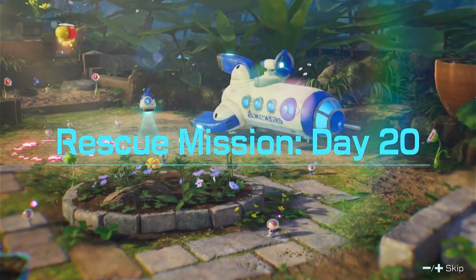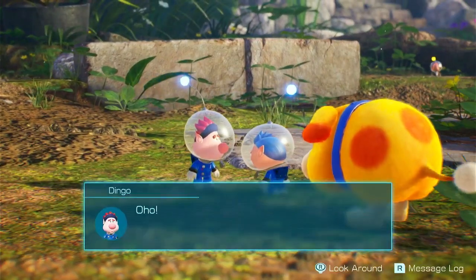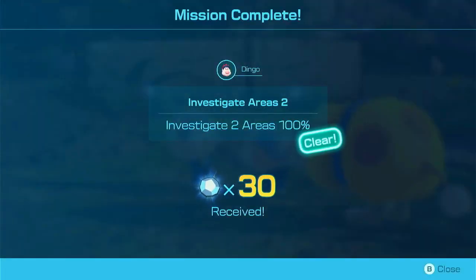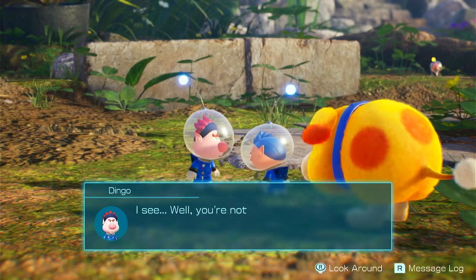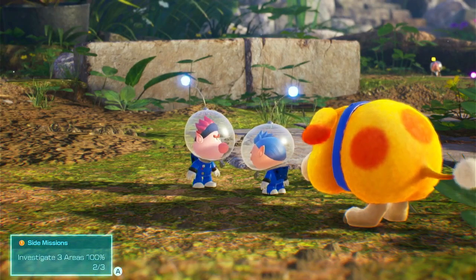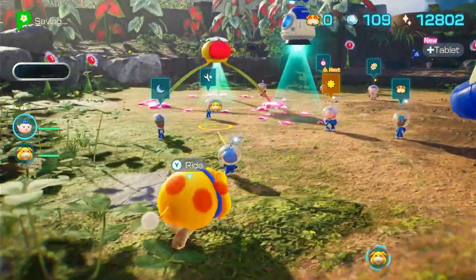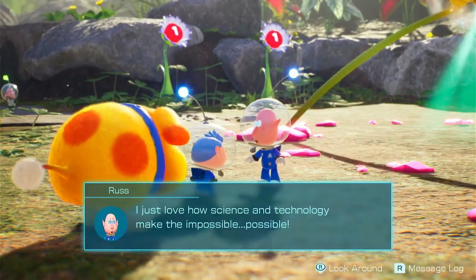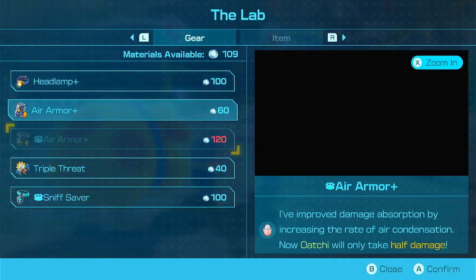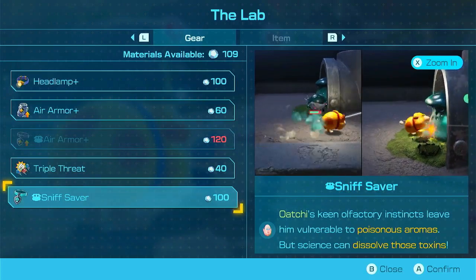Rescue Mission Day 20 — absolutely crazy. Is there anything in the lab that we can get that's worthwhile? Nothing new. Sniff Saver, so you can be immune to poison — that's probably a good idea. So let's go with that.